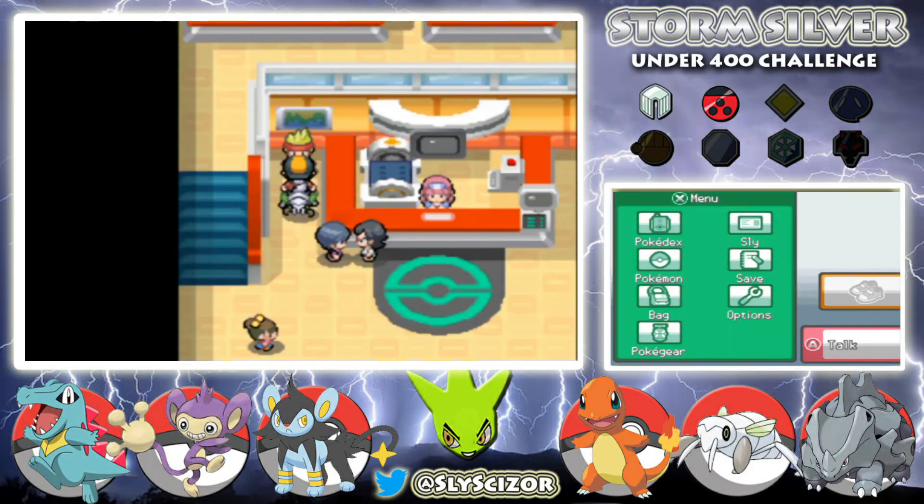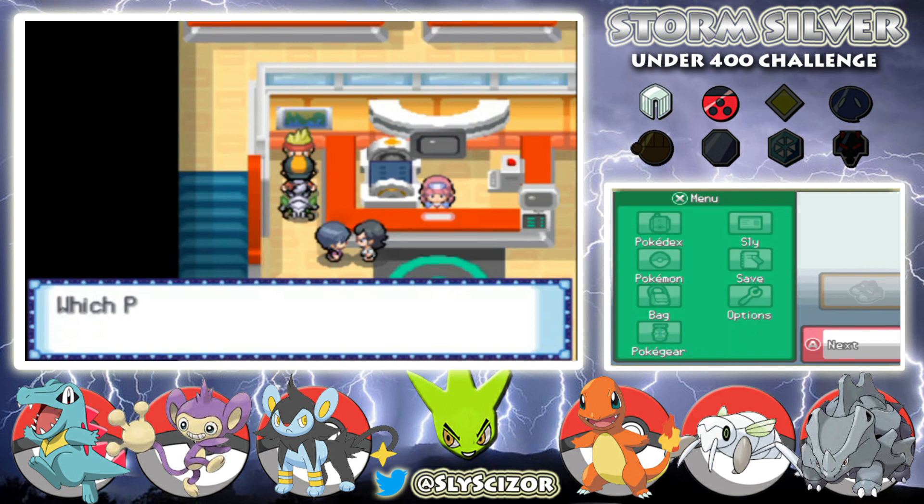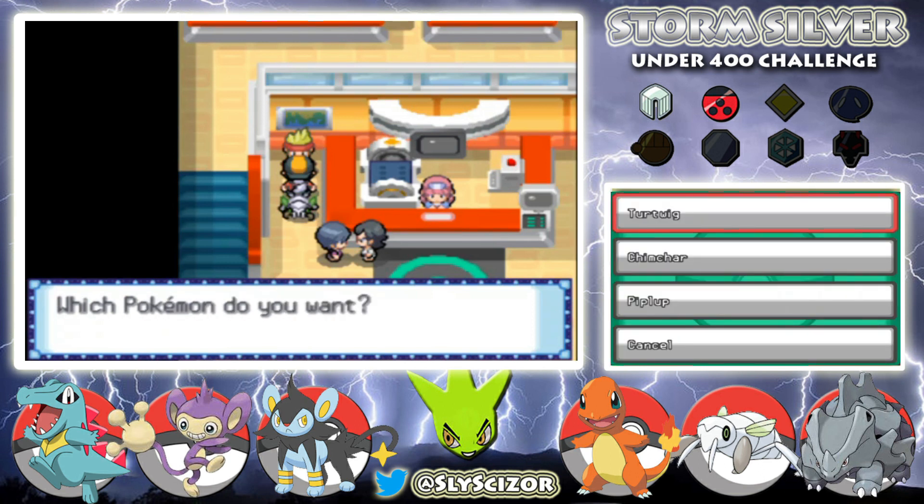Welcome back to the channel — this is episode 7 of our under-400 challenge on Pokemon Storm Silver. Last episode I asked you guys to vote in the comments for which Sinnoh starter I should pick. We got four comments: one vote for Chimchar, one for Piplup, and two for Turtwig — so we're going with Turtwig.